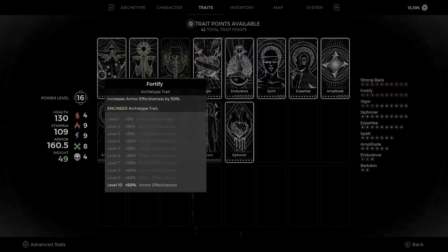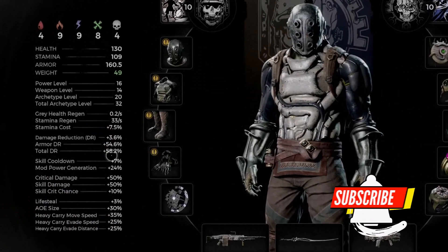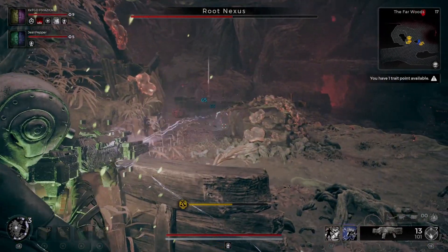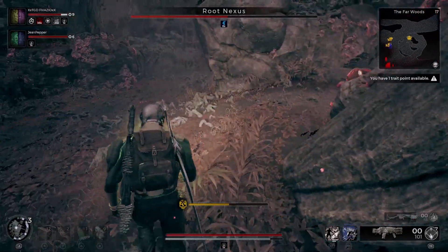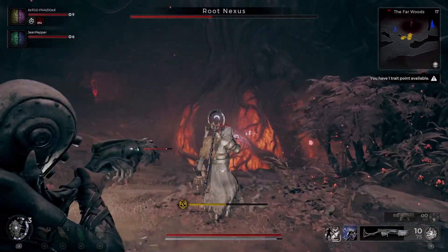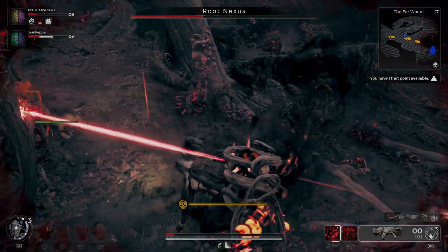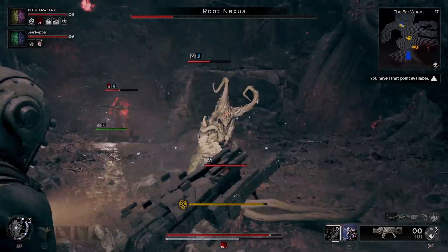With my Engineer equipped and the Fortify trait at max, I'm at 50% armor effectiveness. If we go to the advanced stat sheets, you can see my damage reduction number jumps from 38% to 58% — so I now have a lot more damage reduction shown than before. The devs are saying the Fortify trait is messing with the damage numbers you see on screen, and they've fixed it in their build — meaning a patch is coming so you can see the correct number. If your number is over 100 or so, do not trust it — you actually have less than it shows.